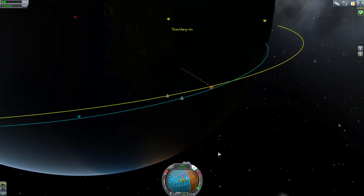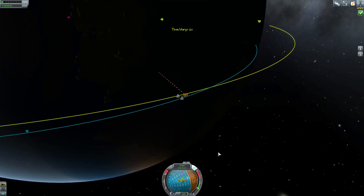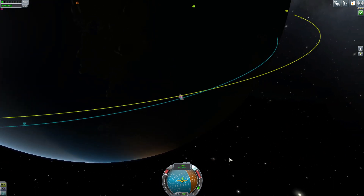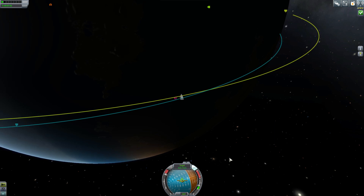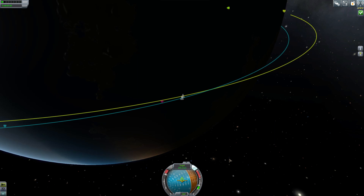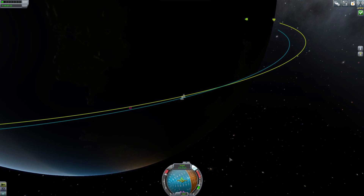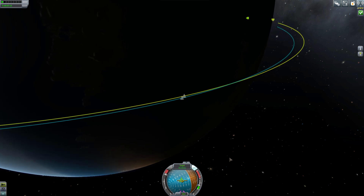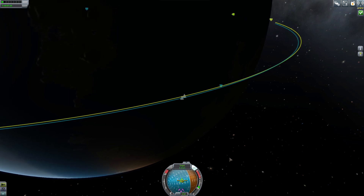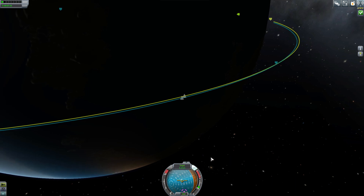Don't do too much time acceleration because you don't want to go past this point — it's very important you do not go by this or we're going to fall out of orbit. Now I'm going to speed up: throttle all the way up and keep my reticle on this retrograde marker. It's going to move a little bit — that is fine. We're looking for a target speed of 0. What this does is put us in the same basic orbit as the target. There we go — that's actually close enough.